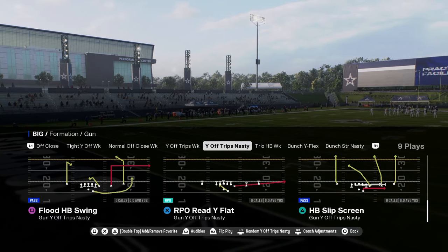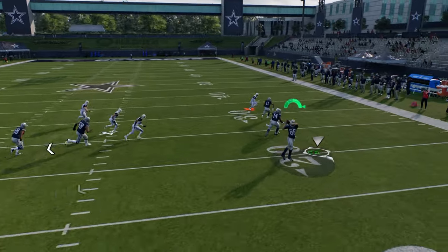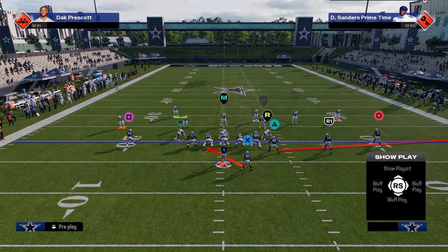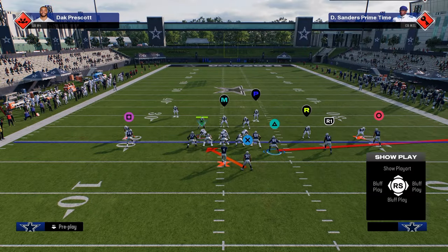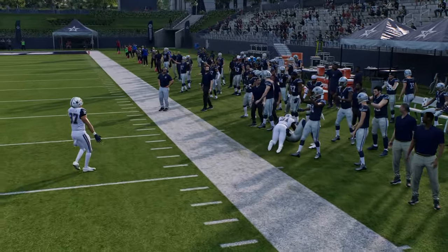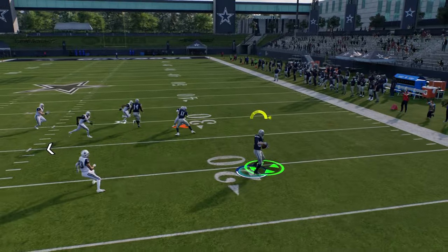We're going to spend most of our time in wild trips nasty based around this RPO read flat. This RPO read flat is really good because you can throw out to the tight end, and because you're in a four-strong formation it's almost impossible for them to defend this RPO without making a ton of adjustments. The slot corner is the pitch defender. If they put him on a hard flat, he becomes the read defender, meaning he'll always play the quarterback — he'll always come inside — so it just out-leverages the defense.